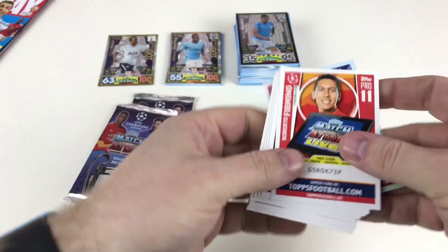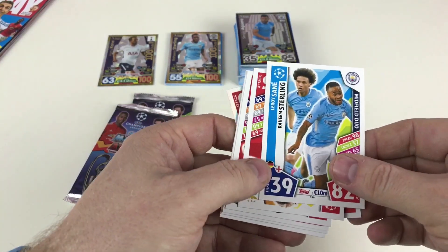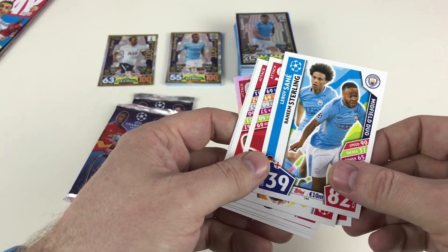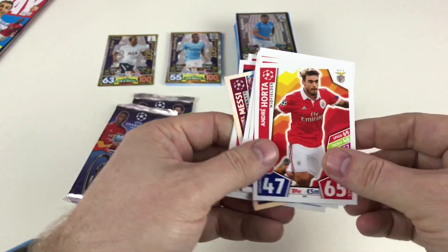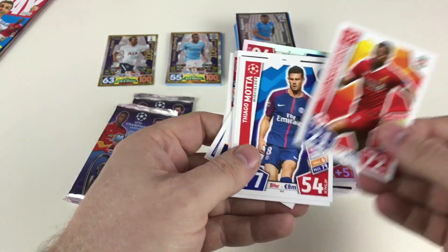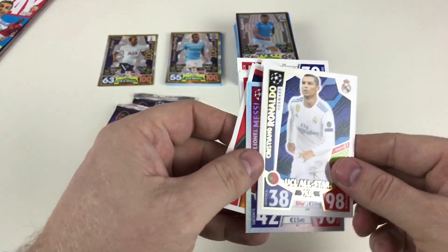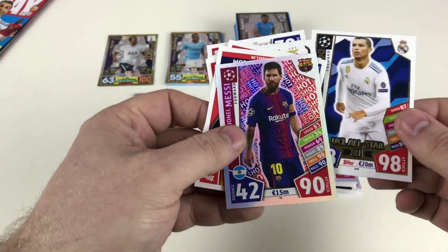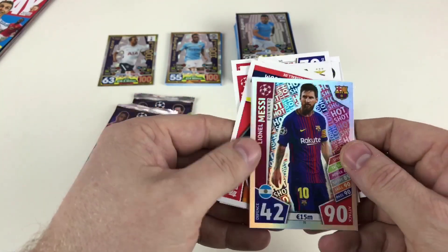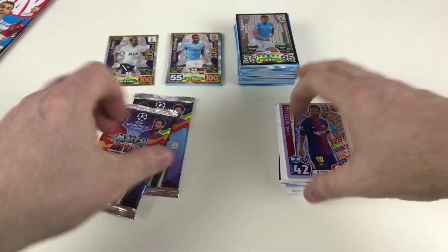We've got Roberto Firmino, Jermain Lens, Leroy Sané and Raheem Sterling, Andre Horta, Sofyan Amrabat, Daniel Sturridge, Thiago Motta, Yaya Touré, a UCL star Ronaldo — excellent — and also a Lionel Messi hotshot card. Excellent — good cards!